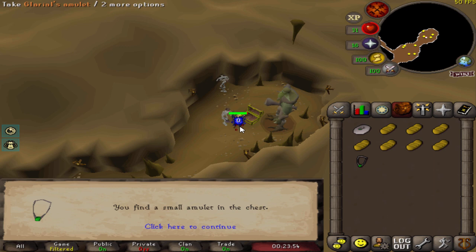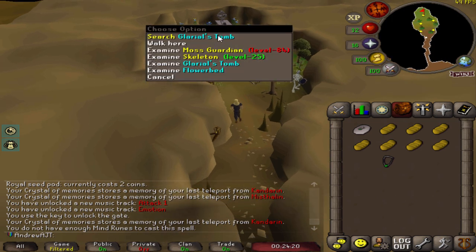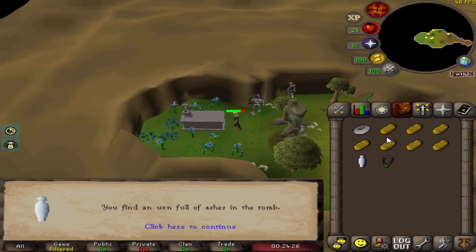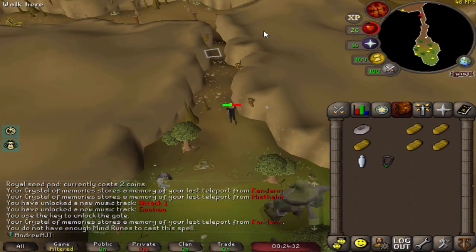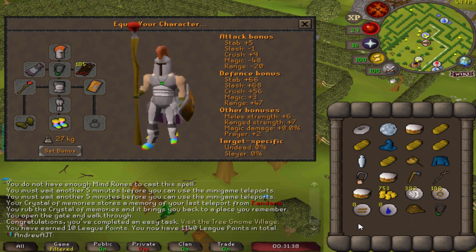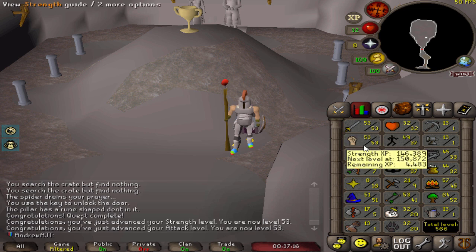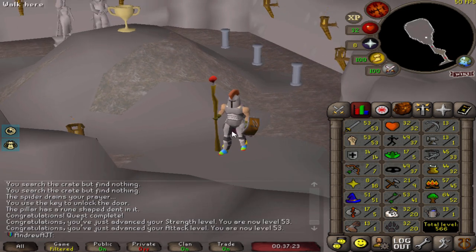For the Waterfall quest, we grabbed two Glarial's amulets with the drop trick and also grabbed the urn while we were there. Having some HP levels made this much easier. I remember doing this quest on day one of old school RuneScape in 2013 — there were so many people that it made it easy to get past the giants in the big crowd. Here's the gnome amulet from the king which gives plus 13 to melee defensive bonuses. I did complete the Waterfall quest which got me to 53 attack and strength. You can also fight fire giants in this dungeon which drop rune scimitars.